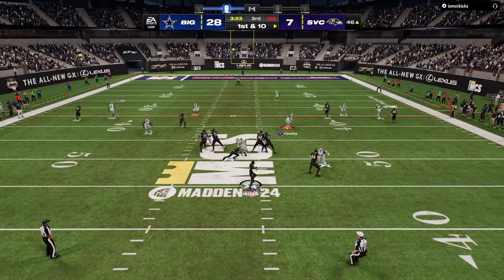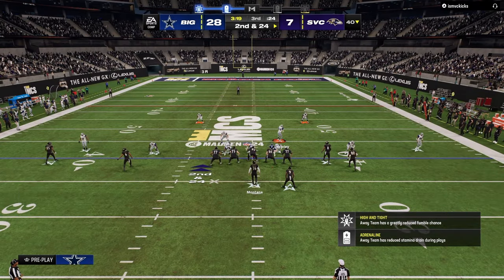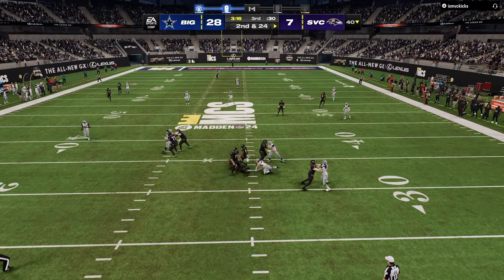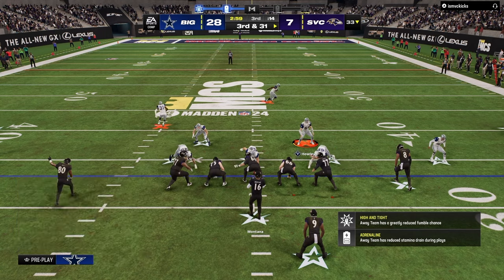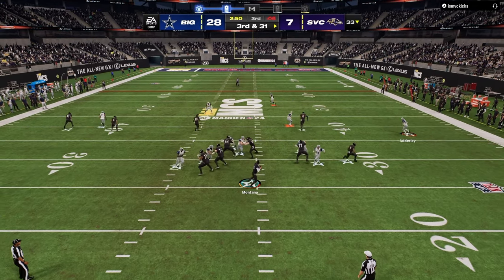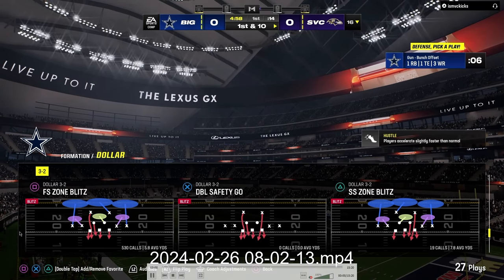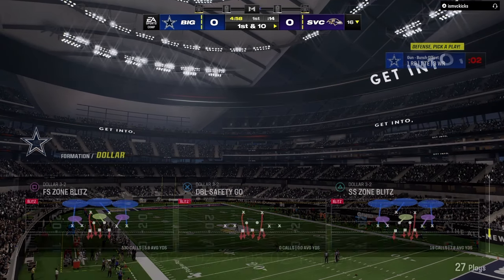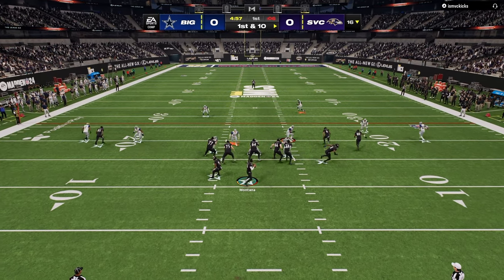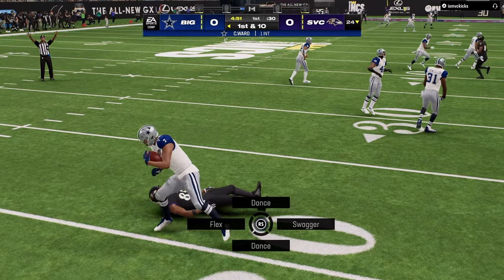Somebody said: if Tom Brady, widely considered the greatest quarterback of all time, has multiple football coaches, what makes you think you don't need one? Biggest things with defense: make it look the same, have a threat of pressure consistently — you don't have to send pressure every play but you've got to have that threat. Your goal is to constrain space. Give up field goals, not touchdowns — play the bend but don't break game. Getting dotted one time is not the end of the world, but giving up a one-play touchdown is. Make them work, make them play left-handed, take away their biggest strength, and force them to play a game they don't want to play.